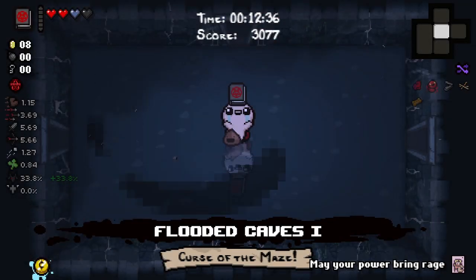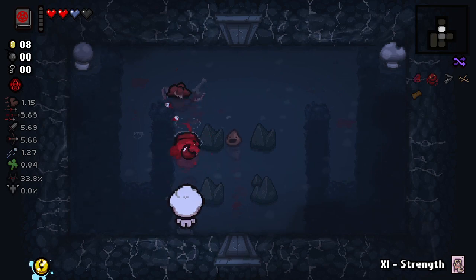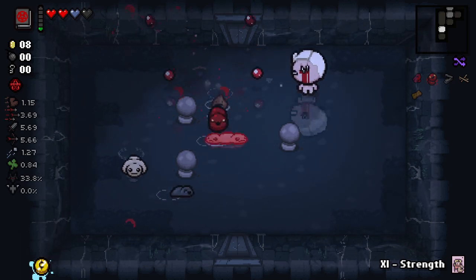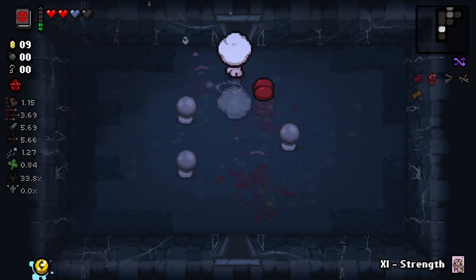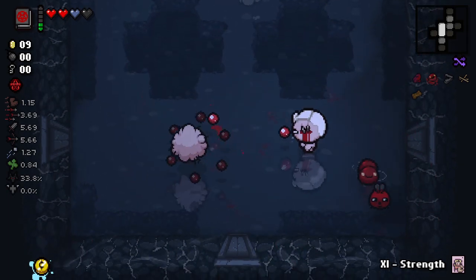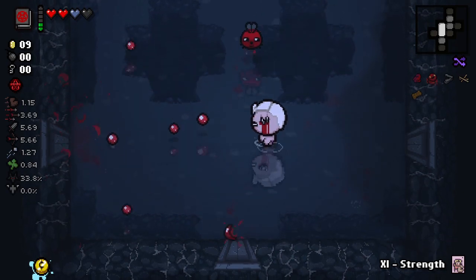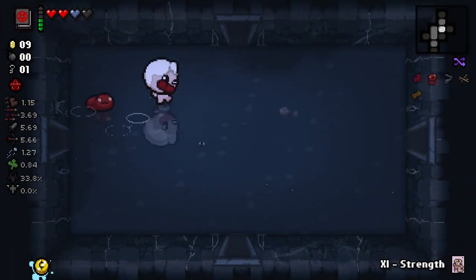Man, it's so weird going down to Caves - I have to retrain my brain. All right, using this immediately so now when we kill the boss it'll be a double deal item. Already a new room variant - that's Curse of the Maze, always fun. You do have to kind of keep your eye on Blood Puppy though, because when Blood Puppy gets real big you gotta calm him down, otherwise he'll just start eating you. You have to be careful with him, but he just does too much damage to ignore.